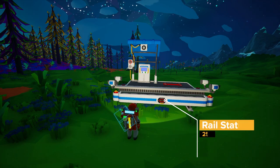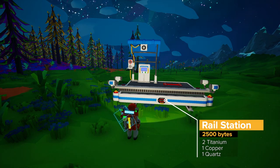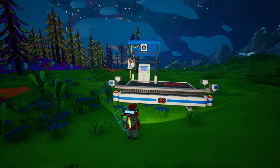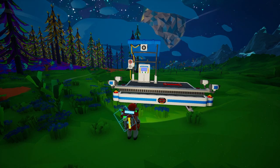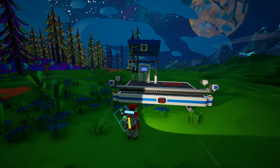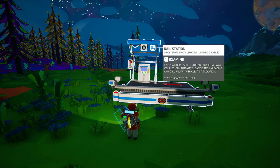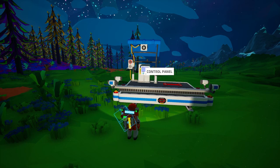Next we have the rail station. This costs 2500 bytes to research and it requires two titanium, one copper and one quartz to build. The rail station will act as a hub for automating your rails, but it should be said that you don't need a station to set up basic automation. Each station has one large slot for a module or storage. There are also two target pins and two pin slots. The target pins will activate whenever a train passes through the station or stops at the station.